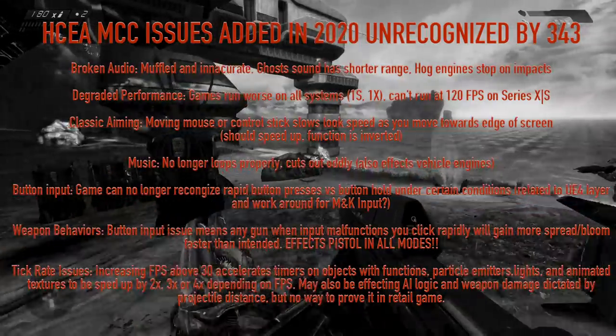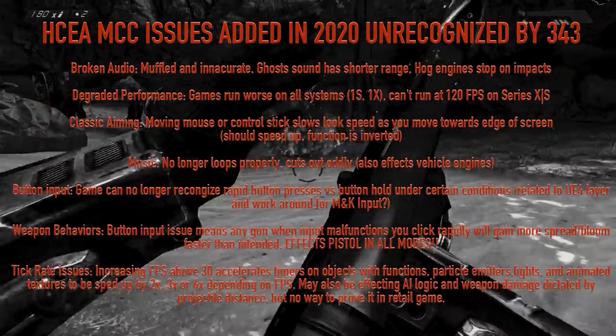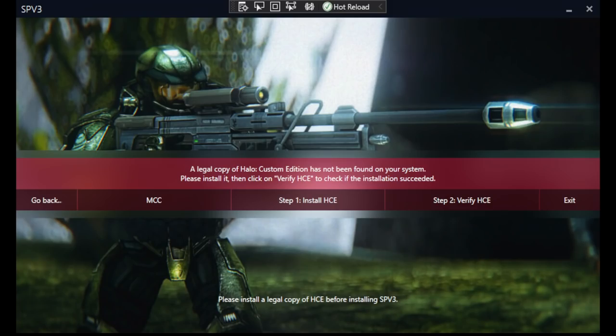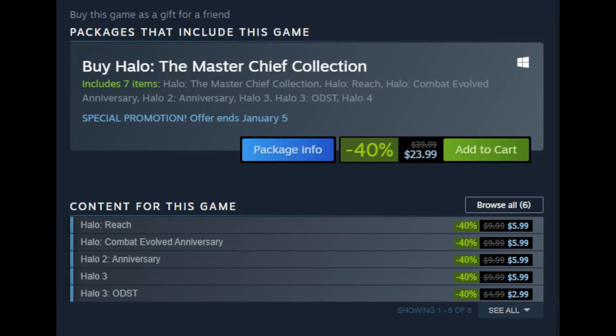Finally, number one: MCC compatibility. While MCC continues to be a terrible mess and Halo 1 is even worse than it was in 2014 when MCC released, we have allowed the game to boot if it detects a valid install of Halo CE Anniversary. Halo CE is no longer sold in many areas of the world, and to get a valid CD key can be complicated, so a purchase of Halo CE Anniversary on Steam will now work instead. You can now make a secure purchase via Steam or the Windows Store. This feature is still being worked on and is the last thing we will need to complete before releasing SPV3.3, currently planned for January 2021.